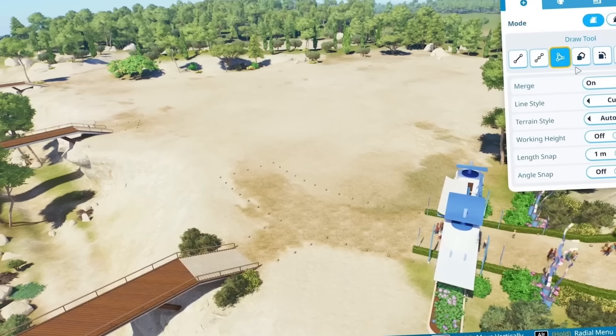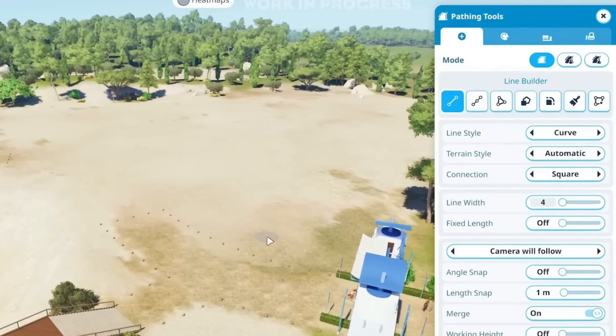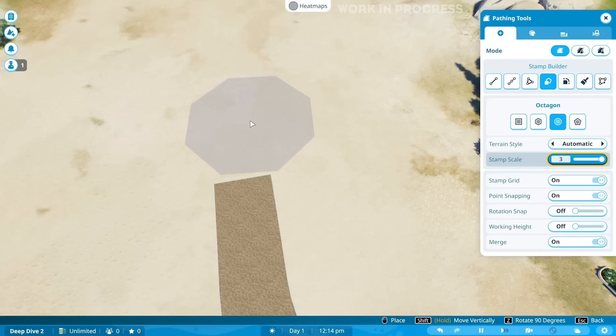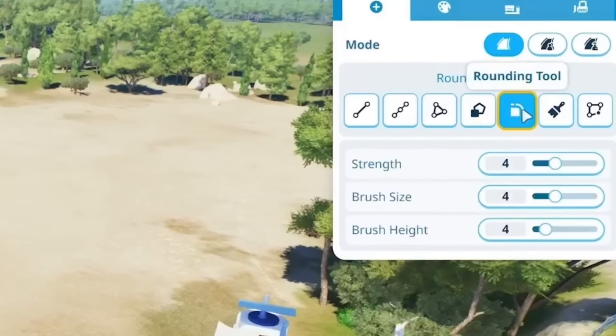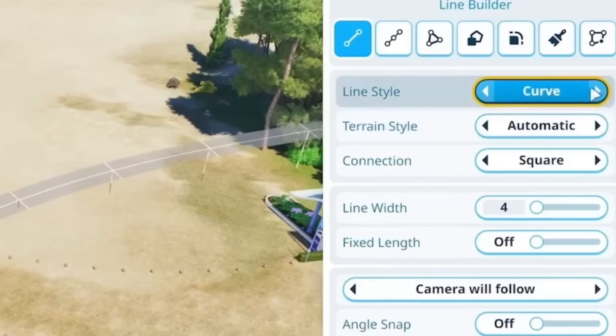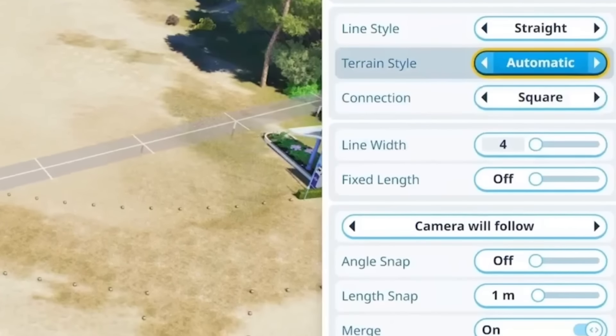They loaded up into a very sand-prominent park and from the entrance started showing the new path tool in all its glory. Not only is the classic path tool in the game, which I don't think many people are going to use given how annoying it was, but they've now got a line tool where you literally just drag out a line and it makes a path, a draw tool where you can just draw down paths, a stamp builder where you stamp down pathing pieces, a rounding tool to round off edges, and a path brush to change the colour and texture. The line builder has options for curved lines, straight lines, terrain styles, connections, line width, and fixed length — there is so much more than there was before and it's a really nice pathing tool.